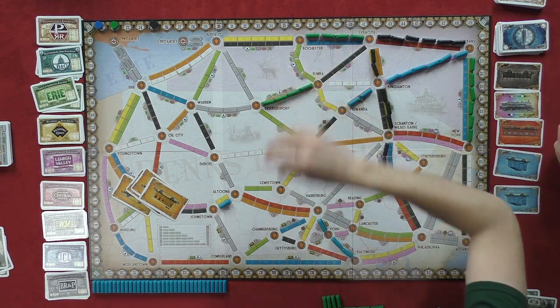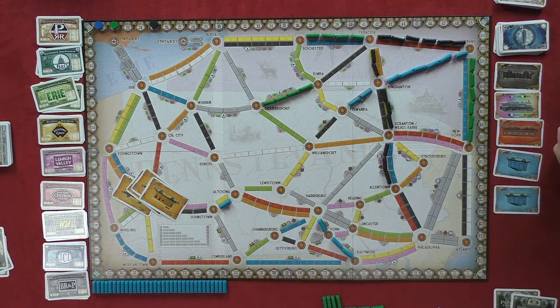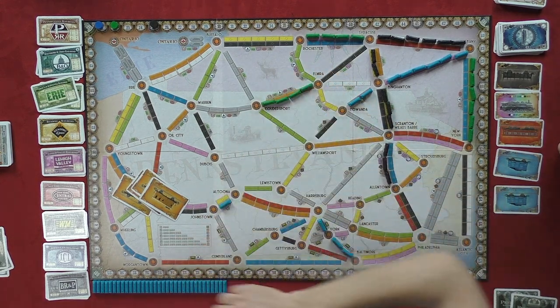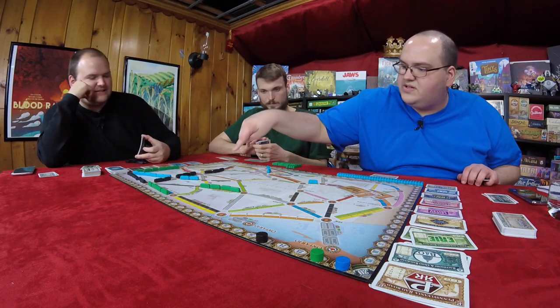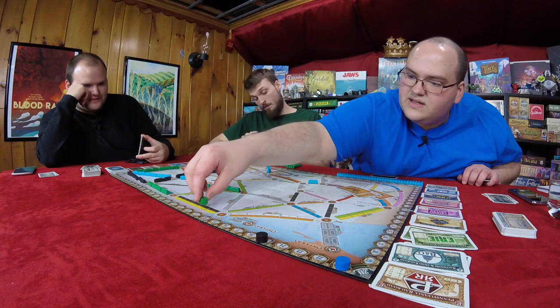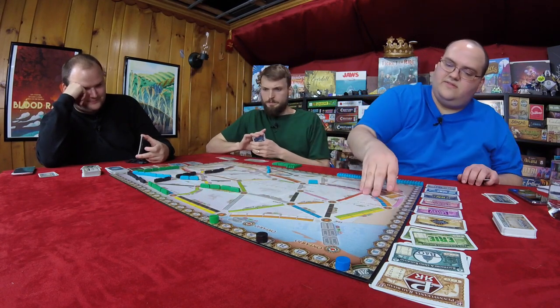Give me the BR&P — Buffalo, Rochester and Pittsburgh. Did you get your points for four? No, I didn't. Seven puts you at 29. Two black going from Towanda to Williamsport. Erie or Lehigh Valley? That's Reading. We'll take Reading.